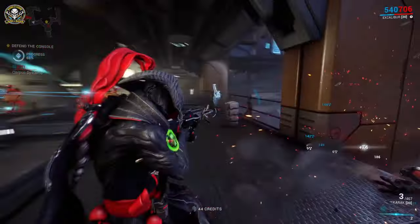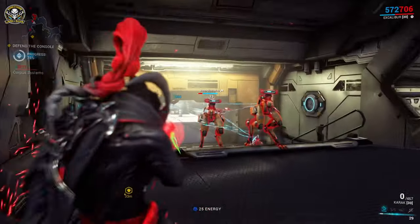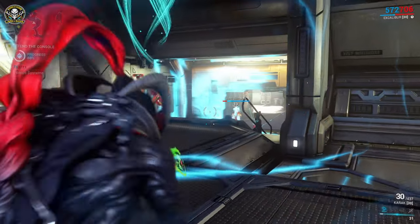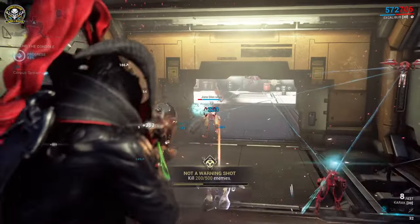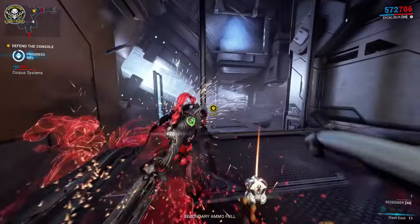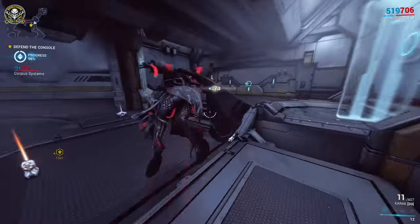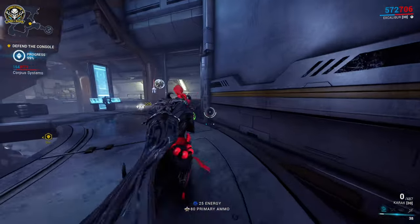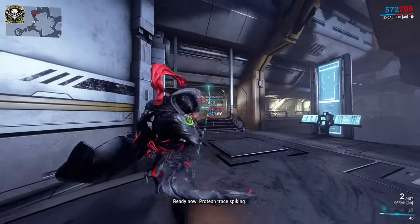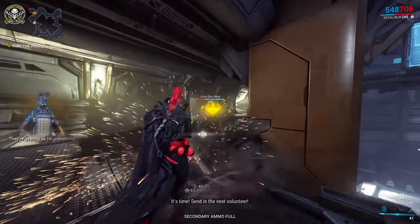For some reason, because of other games, when something slams it makes a ring and I always jump to try and avoid it — but it doesn't work in this game, you've got to roll through it. I just can't get used to it. Everything's got big shields in here. Some more Endo — very nice, should help with the upgrades.